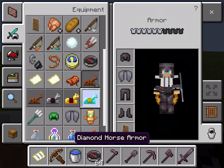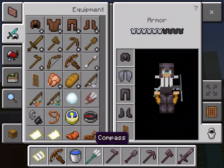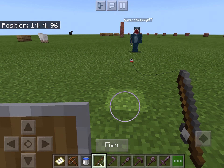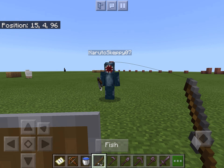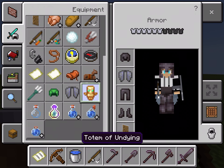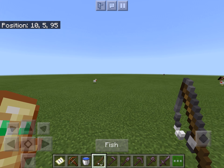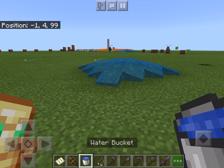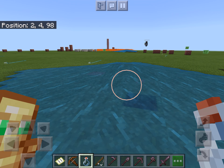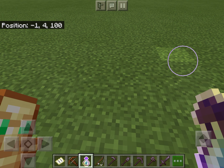Horse armor goes on horses. Tridents work basically like swords and arrows. Fishing rods let you fish — in water, wait for bubbles to get near your line to catch a fish, or you can use it to pull someone. A totem of undying saves you from death in survival. Since it was a multiplayer world I now have some items.